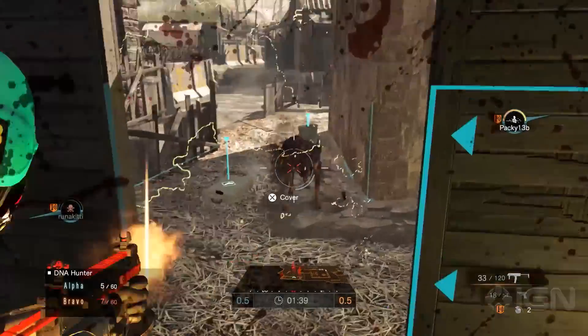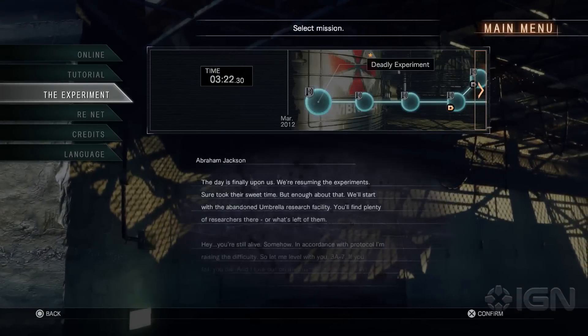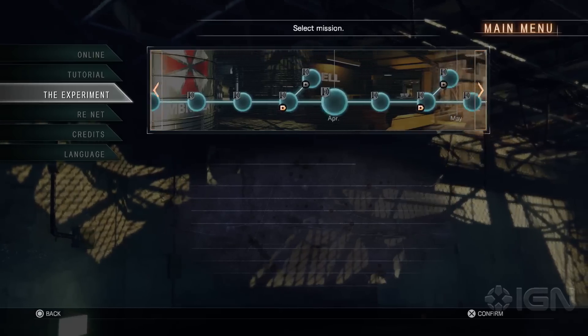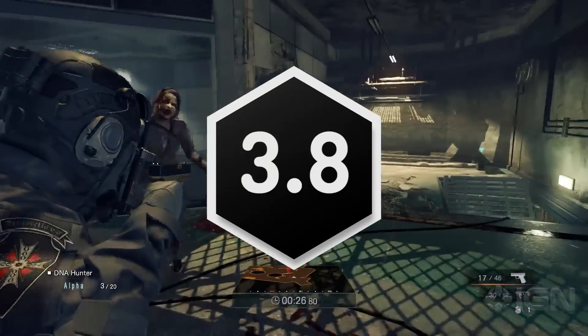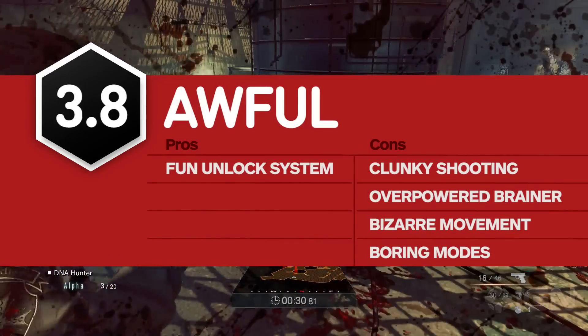The other standard modes aren't necessarily bad, just uninspired. Even Umbrella Corps' single-player mode, The Experiment, is too shallow to hold your attention for long. There are so many health pickups that it ruins the tension of trying to complete all the missions with just one life. What we're left with is an awful shooter that doesn't leverage its few strengths.